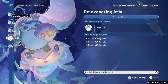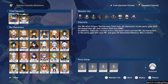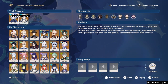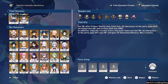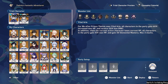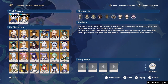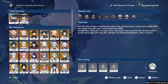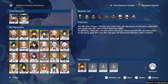Okay. Rejuvenating Arya. They want us to use Farina or Nivietz. I have no experience really using Farina because I'm still in the process of building mine. So I guess we'll be using the Niviet team again. For 18 seconds after Prince Thelksy uses Vital Arya, all characters in the party gain 60% increased max HP and receive 20% less damage. In addition, when the current active character loses current HP, all characters in the party gain 15% max HP and gain 50% elemental mastery. We're just going to use my Niviet team again.